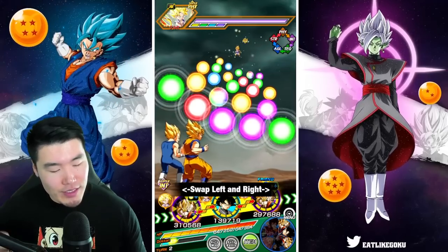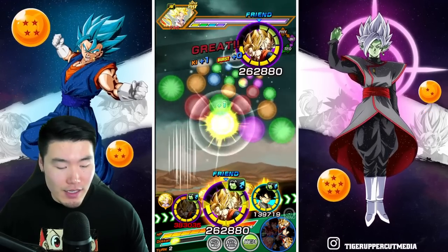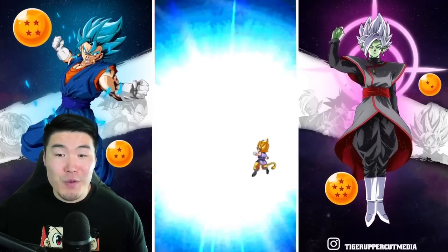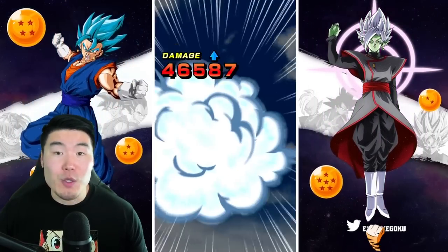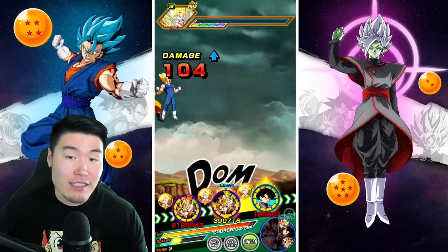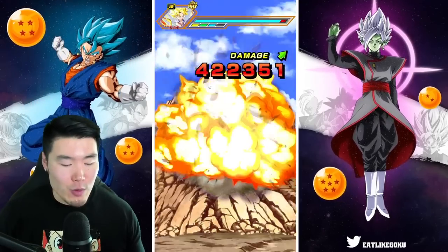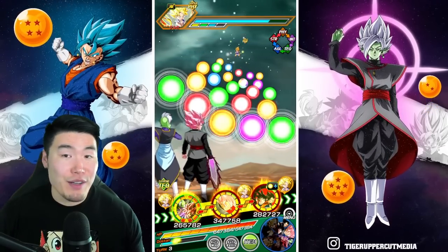Another thing to keep in mind: we are running 180% leads, so there's still room for Rosé and Zamasu to grow with 200% leaders. The fact that they're not under 200% leader skills but they're still putting up crazy numbers is impressive. I know 9.6 mil isn't anything new per se — we do have quite a few units that can reach those attack stats — but we're only getting started.